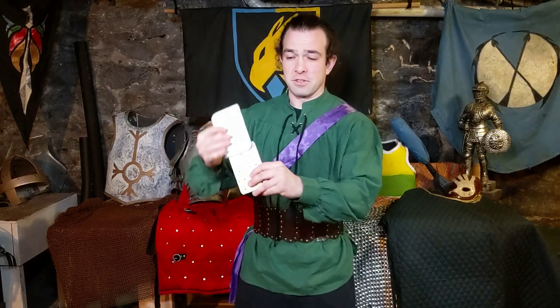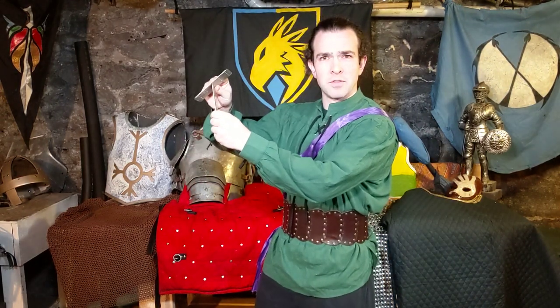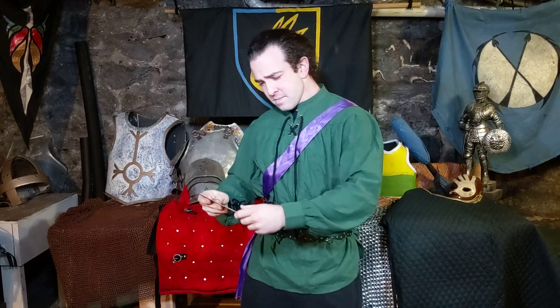Next is scale mail. Scale overlaps and has a bit of a bending quality to it — there's a little bit of overlap. Kind of like scale mail, if you've ever seen it. Scale mail is really good because you can bend it back and forth, and it goes up anywhere from two to four points depending on the quality of the make and whether you've got a gambeson underneath.